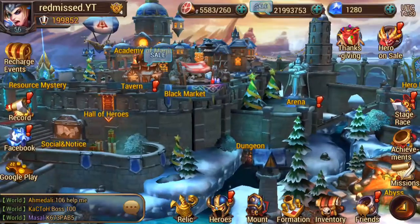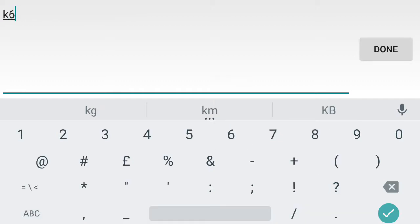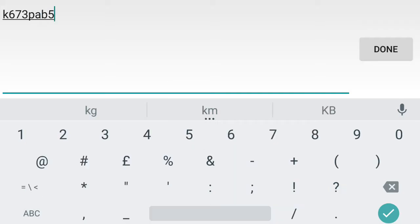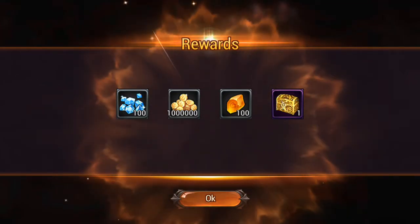But that's not why we're here. There is a new gift code out at the moment. The gift code is K673PAB5. If you type in this code, you're gonna go ahead and get yourself 100 diamonds, 100,000 gold, 100 runes, and a gold box.